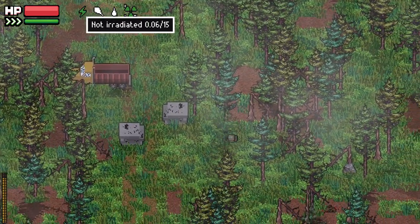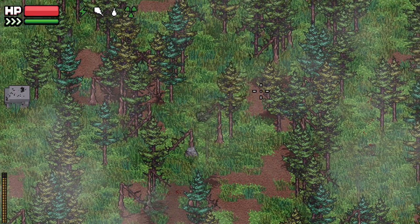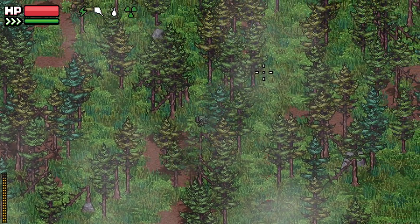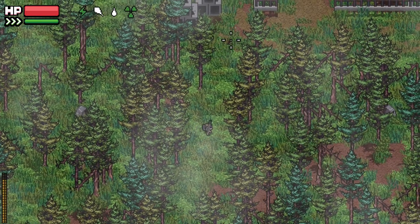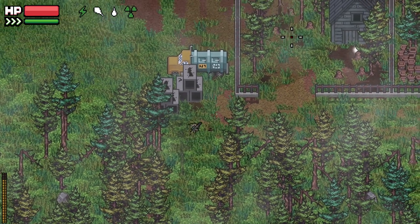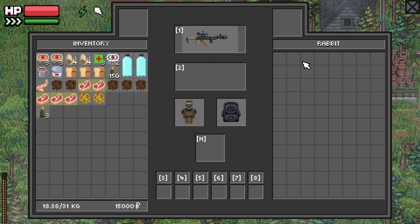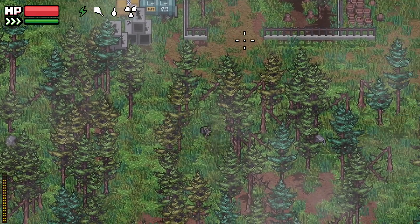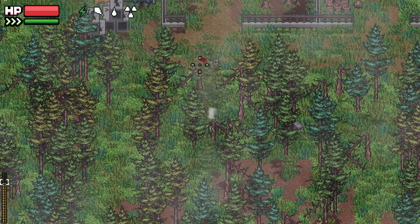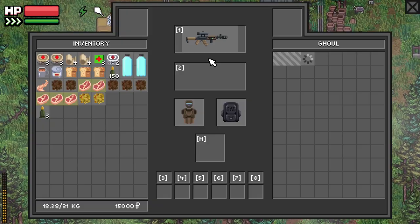We've obviously got hunger, thirst, irradiation - so we're getting radiated. There are some little ticks up there for our energy as well. I'm just going to take it slow. We have just found a compound, but I've seen a rabbit - let's kill that first. I'm getting some more radiation. I kind of wish the loot would come in a little bit faster - that's something I would like.